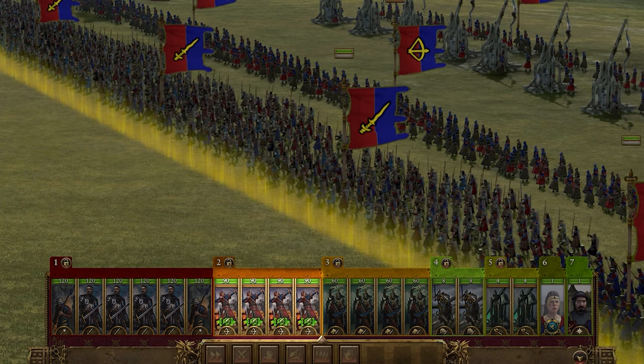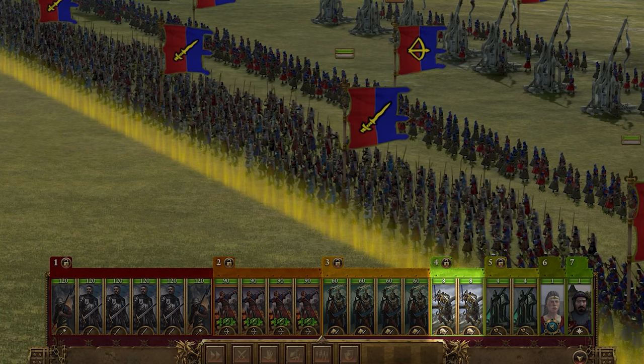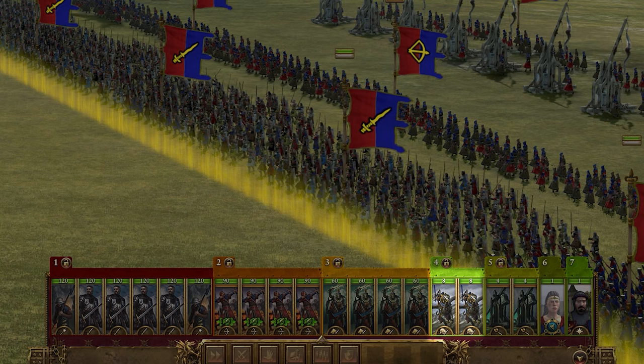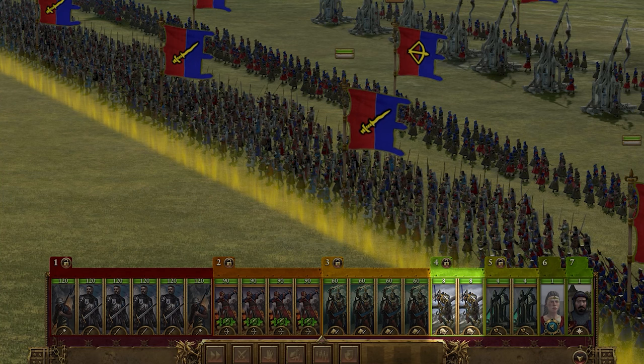We're dropping two of our pox peasant bowmen to make room for other units. Speaking of which: two royal hippogriff knights for some air superiority. They have a low model count but each one hits like a truck and is built like one too. They work great for taking on other flying units as well as getting around the enemy and taking down ranged and front lines with ease.